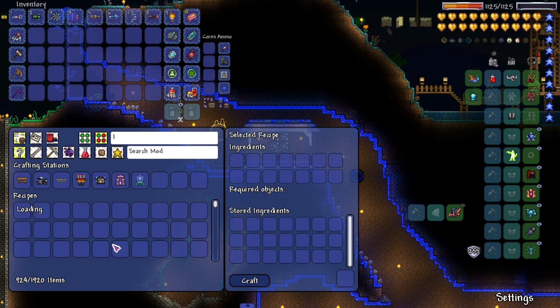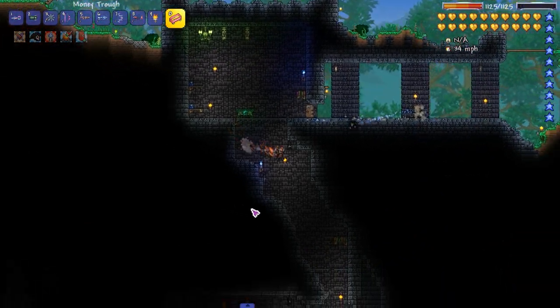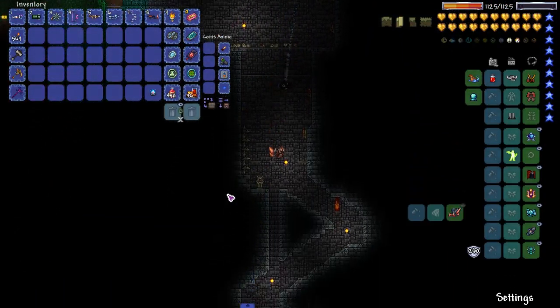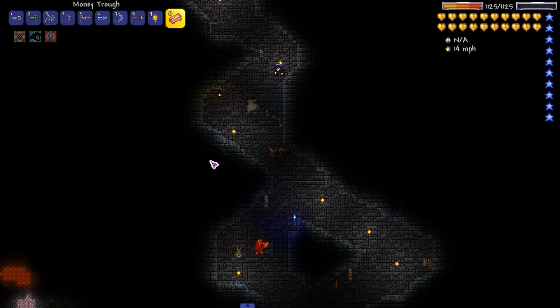How much phantoplasm do I have? 100 exactly — what the fuck, we're doing it now! I have the highest hopes that we can kill this boss in one try and that this won't be a waste. I'm not worried at all. Let's not just fight — let's destroy Poltergeist. Let's destroy this boss so bad they're gonna have to buff him 30 times.